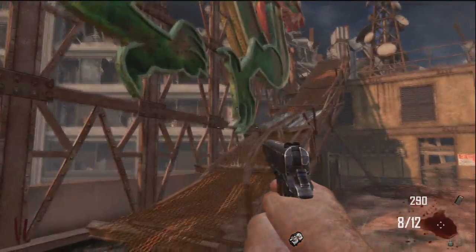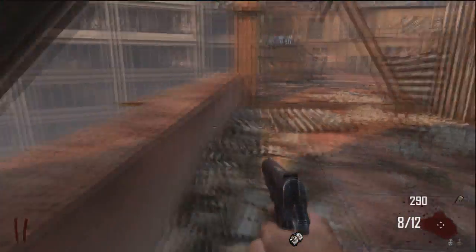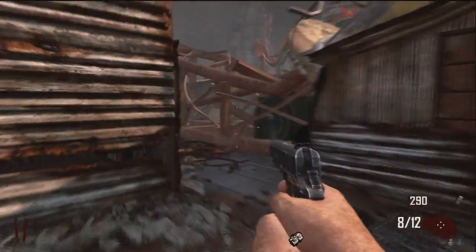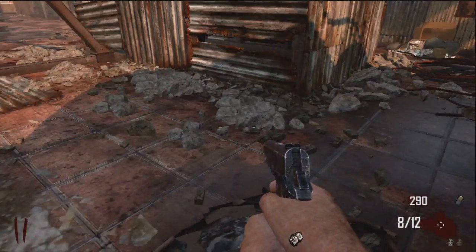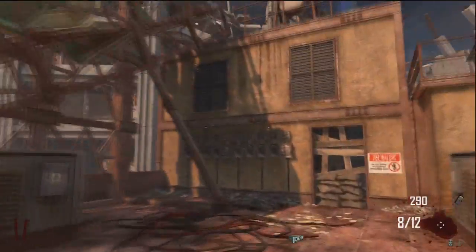When you go up with the elevators, you can use them to travel around the map. After you turn on the power, get on the top of one of them, and that will bring you up here, as you've seen me do it, to the top of the map.